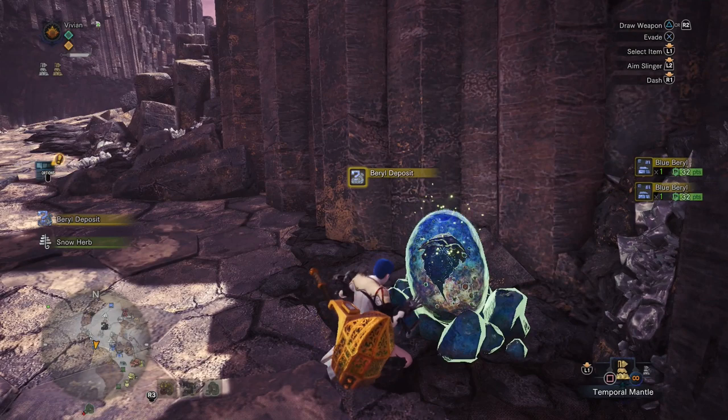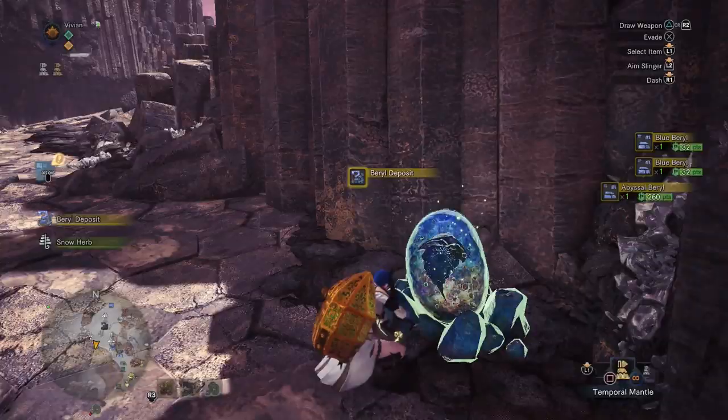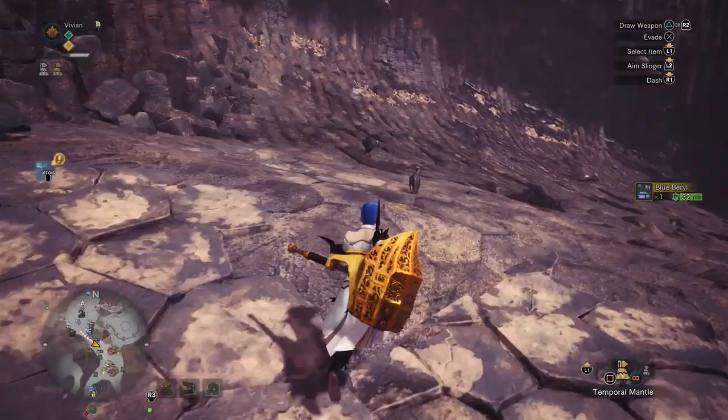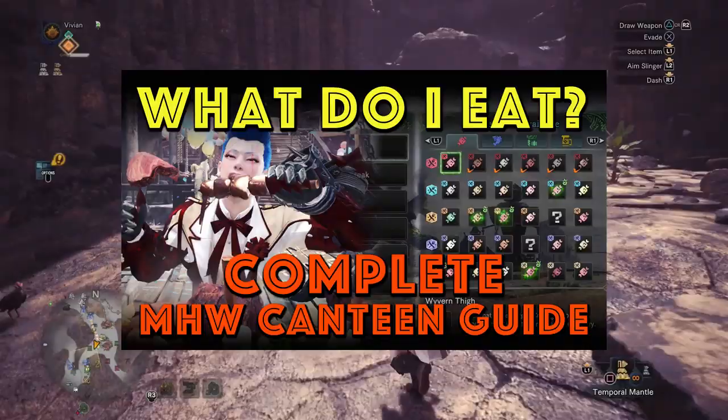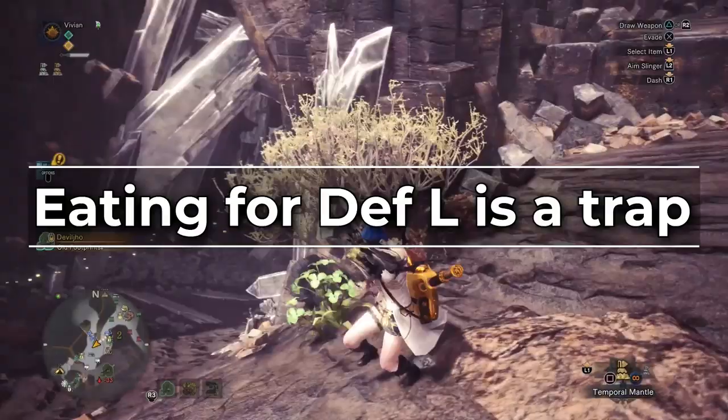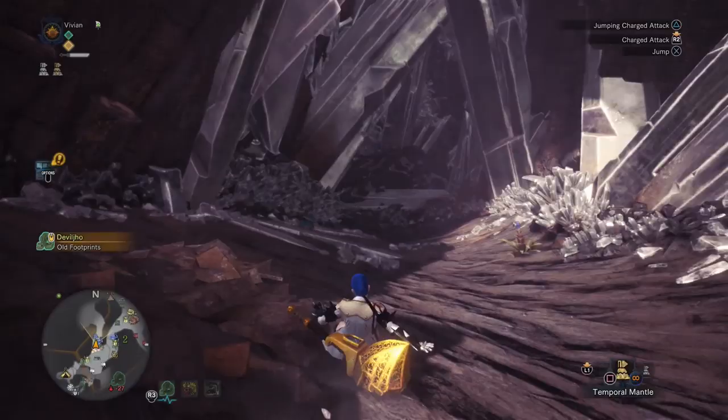There are 102 different ingredients in the game — 30 meats, 30 fishes, 30 veggies and 12 drinks. But in this video we're only going to cover 60 of them because they are the important ones: all 30 meat ingredients and all 30 veggie ingredients. As we mentioned in the last video about the canteen, eating for Defence Up Large is a trap. In base Monster Hunter World endgame, it's only going to give you roughly a 2.5% increase in effective health — not worth it.